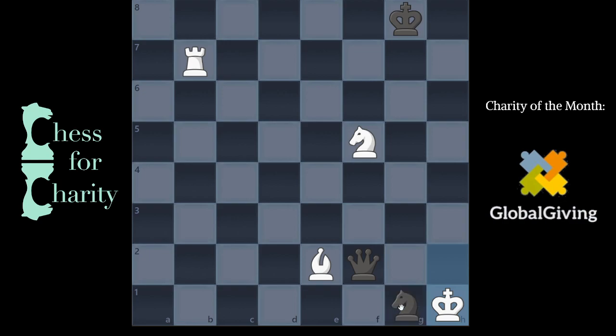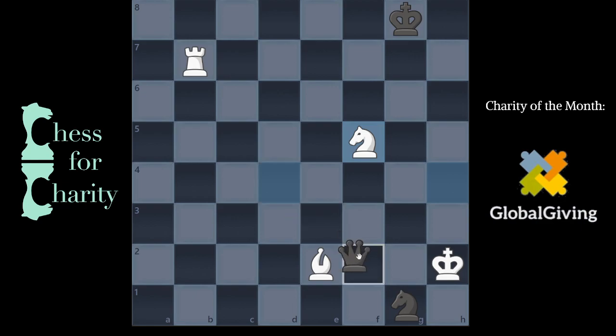So you say okay — they're right next to each other. How do I make this work? Well, the thing is, black doesn't. Black can't make this move because there's no really good follow-up move.